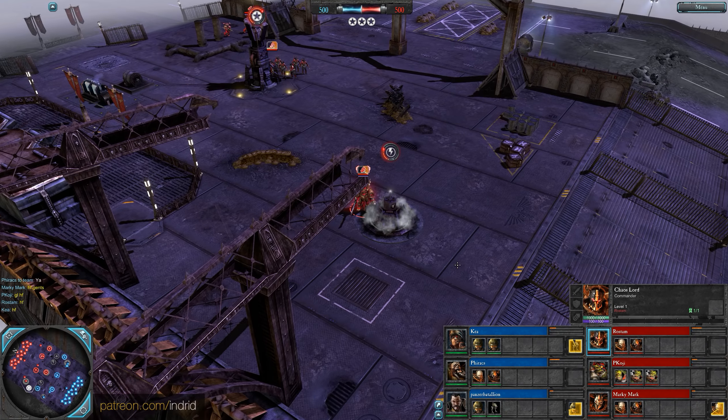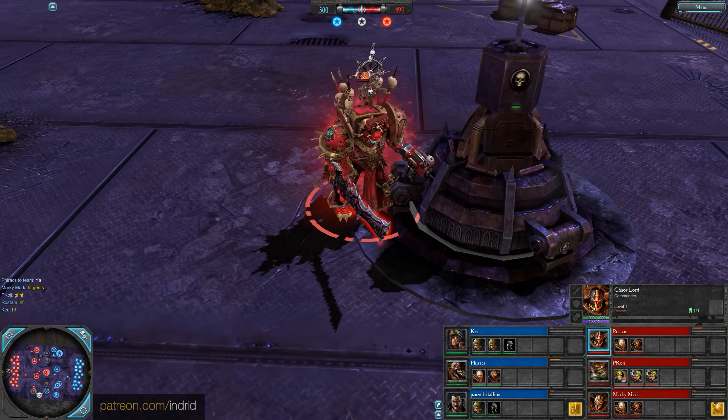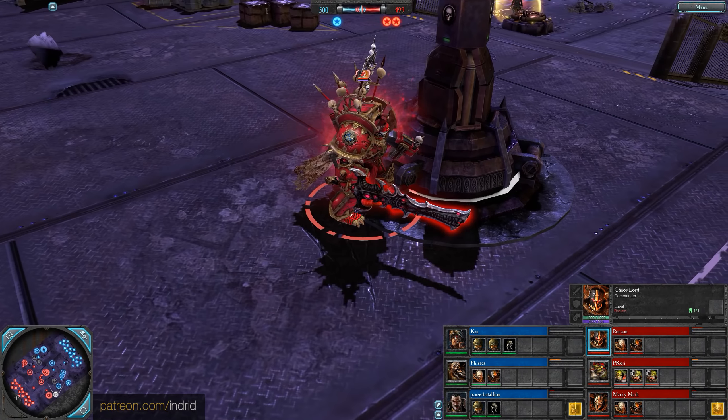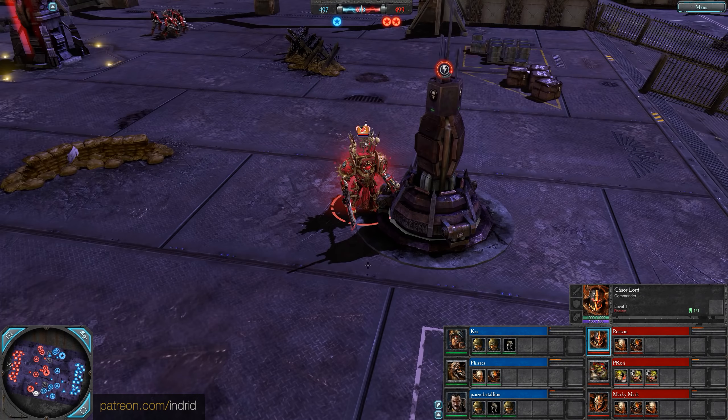Red Team — some more chaos. First up is Rustam as a Chaos Lord: durable and destructive hero, walks through objects and cannot be suppressed. Powerful offense and disruption, fights mainly in melee combat. World Eater's elite scheme.